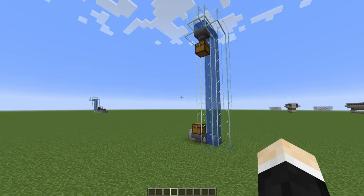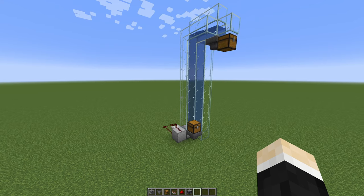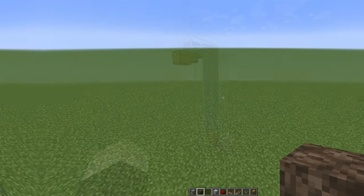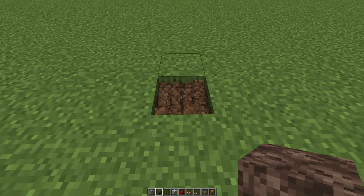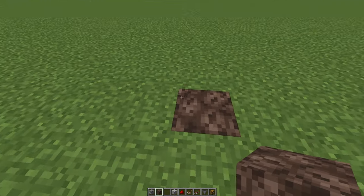Let me show you how to make this simple bubble elevator that goes 10 blocks up. And of course you can go higher than 10 blocks — you can go as high as you want to. Depending on where you want to build this, place down your soul sand block. It needs to be soul sand; this doesn't work with soul soil.